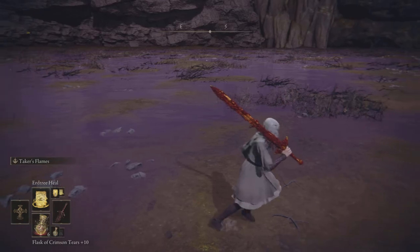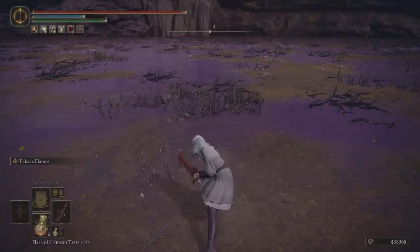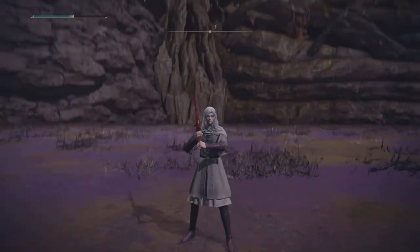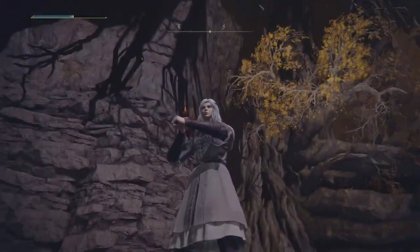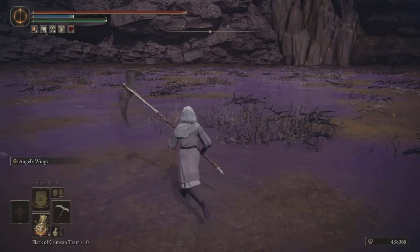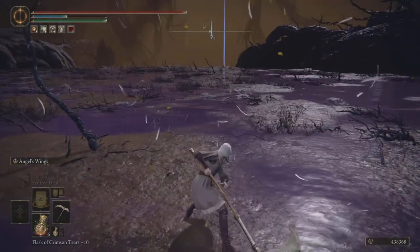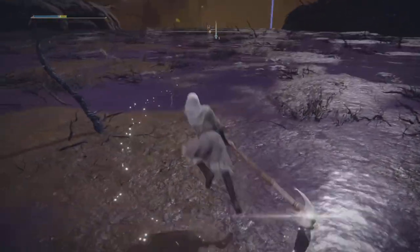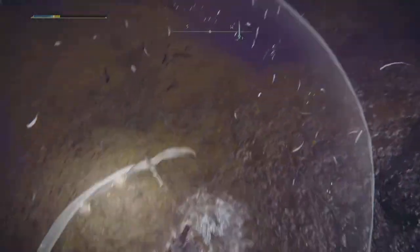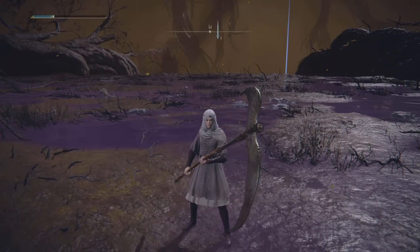As for the weapons and weapon arts: the Blasphemous Blade has a pretty standard greatsword moveset, and the weapon art steals health per target hit. The Winged Scythe has a standard scythe moveset, and its weapon art stops targets from healing. It's also really cool looking — it's called Angel's Wings and it has little feathers. If that isn't the coolest thing ever, I don't know what is.